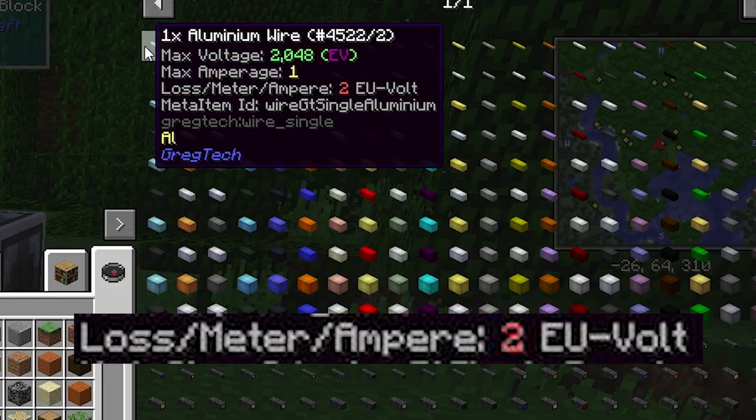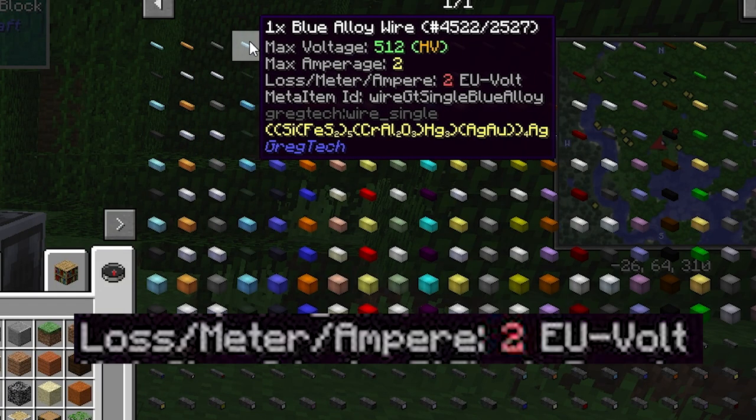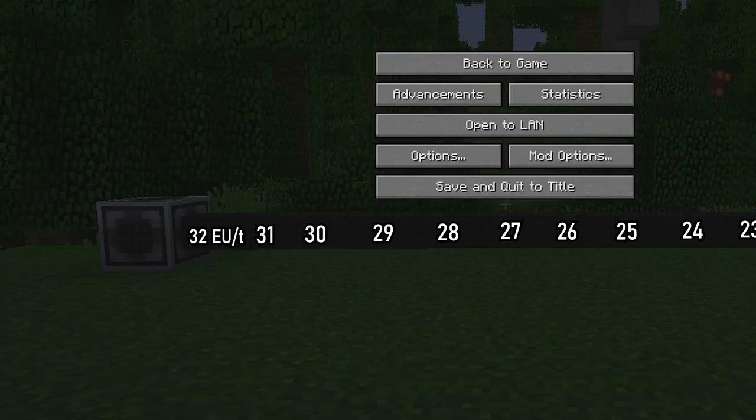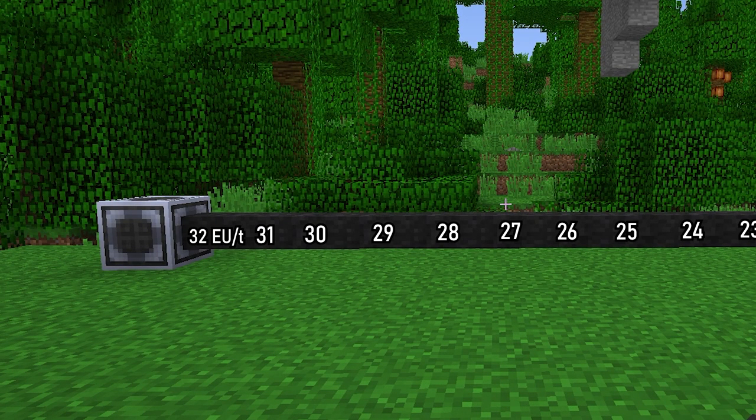Power loss works by volts per amp per block, so an LV wire with a loss of 2 per block will be supplying 20 EU per tick to adjacent machines after only 6 blocks of distance. To optimize power usage, you should reduce energy loss.